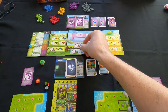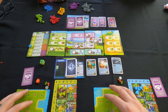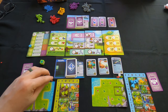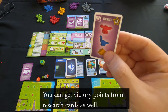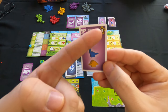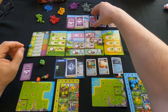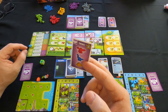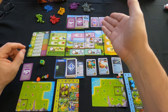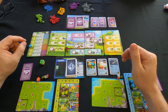You get victory points from the dinosaurs on your ranch and by fulfilling contracts. For example, if I fulfill this contract by turning in a red, blue, and yellow dinosaur, I get 13 victory points. There's no victory point tracker on the board — instead you hold the contract cards as you fulfill them. At the very end, you count victory points from your dinosaurs and from your contracts.